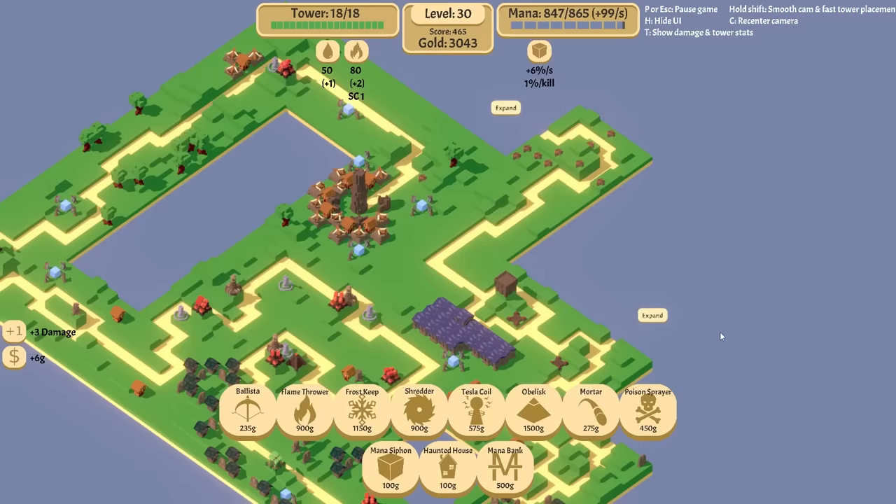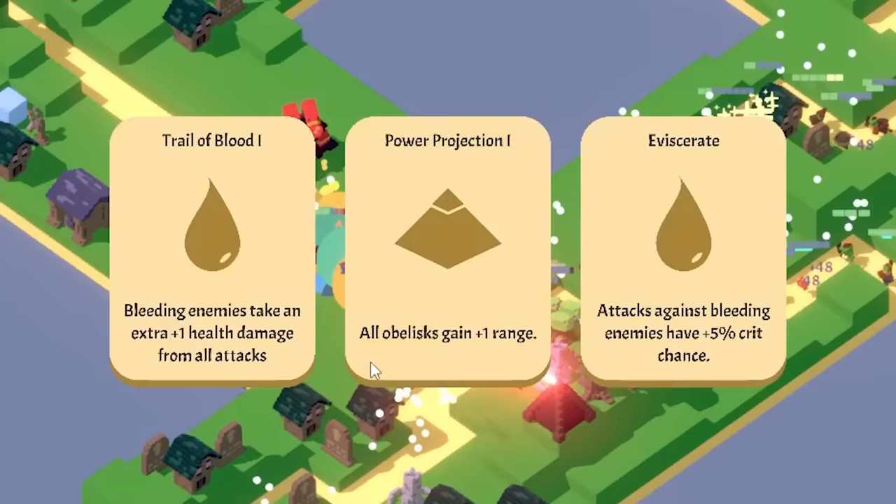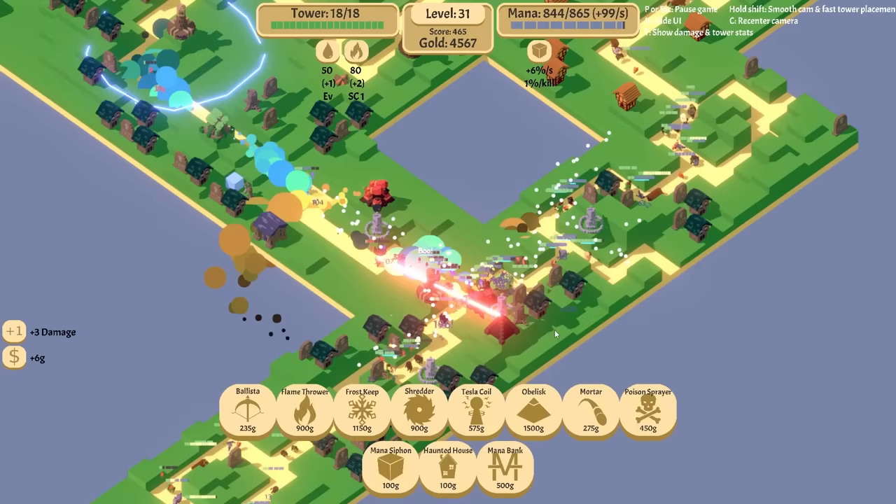I want that to be the end. Treasure chest — there was a boss somewhere. One range. Let's do this. Attacks against bleeding — 5% crit chance. I think that's double damage and everything's bleeding. So double damage is huge.